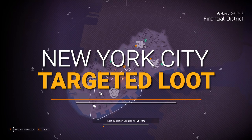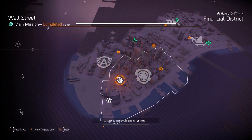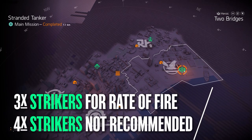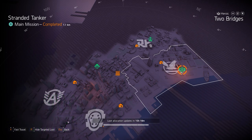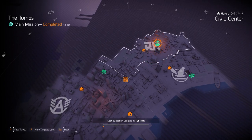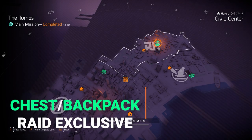In New York City, starting with gear sets: Strikers at Stranded Tanker. I recommend three pieces of Striker for calming down a Merciless or fast-firing an LMG — I never recommend the four-piece. Foundry Bulwark at the Tombs is a great tank build, but remember the chest and backpack are Iron Horse raid exclusives.